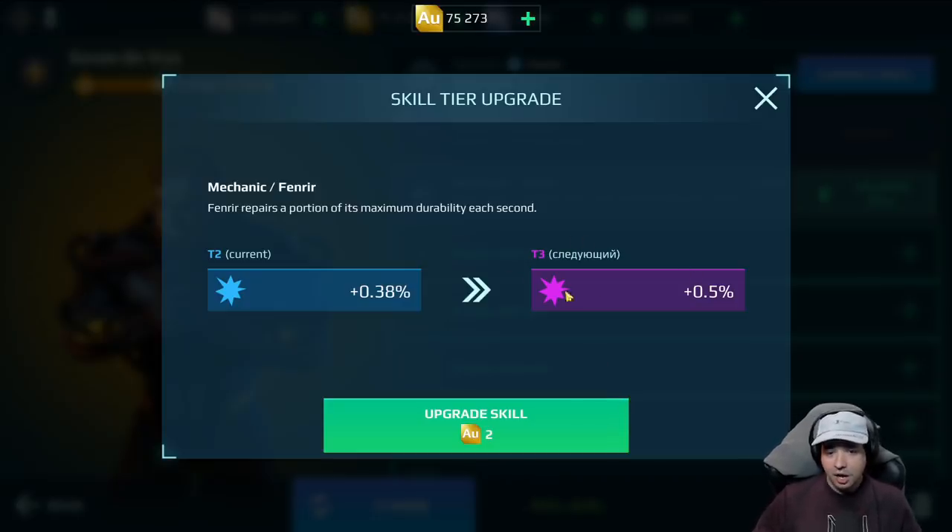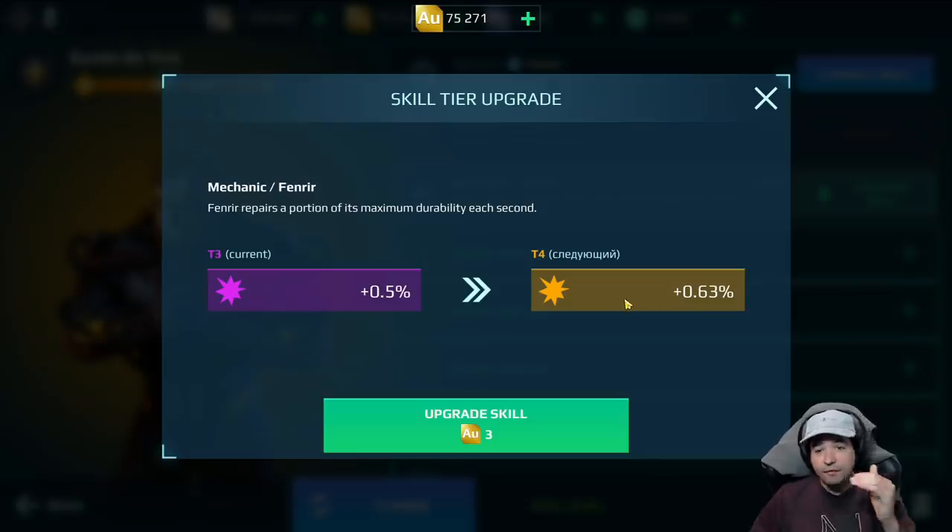However, that's not always the case. Sometimes the skill is already the same from the beginning and you make it even better than on the live server with upgrading. You can upgrade to tier three, and there's also an upgrade to tier four — the golden one — that makes it even better than we currently see it on the live server.